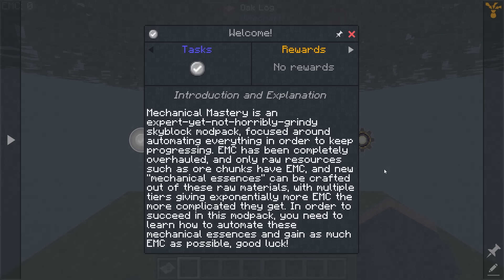EMC has been completely overhauled, and the only thing that's EMCable is the raw resources. We're going to be producing these cube or mechanical essences that we're going to use to progress into each tier. That's kind of cool because I've played other games that sort of use this same mechanic - like Dyson Sphere Program, for example, uses these cubes.